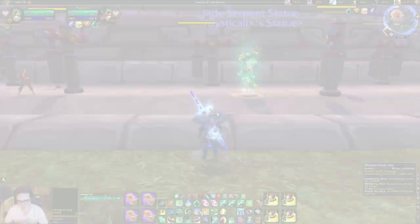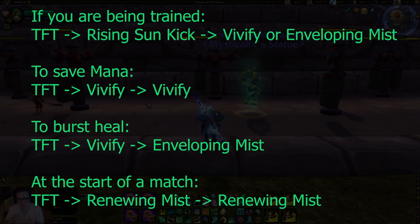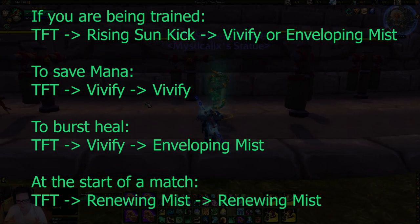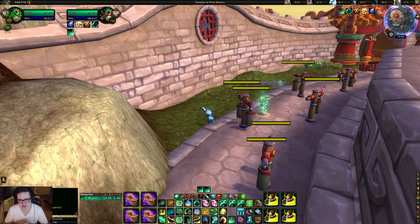Final breakdown: if you want to conserve mana, use Vivify into Vivify. If your teammates are relatively healthy but you need a big heal, use Vivify into Enveloping Mist — it does a ton of healing and conserves mana with one free Vivify. If you're getting trained, use Thunder Focus Tea into Rising Sun Kick, then follow up with Vivify or Enveloping Mist since the versatility also increases your healing. At the beginning of the arena I use Thunder Focus Tea into Renewing Mist on both teammates so the empowered Renewing Mist is rolling in case I get crowd controlled.